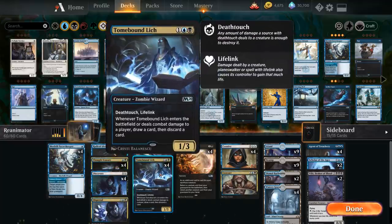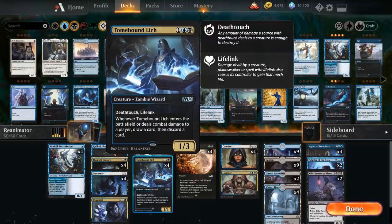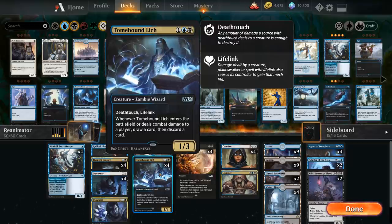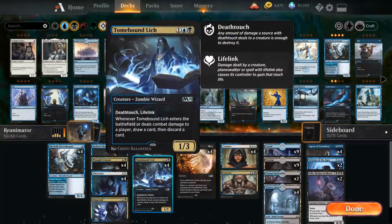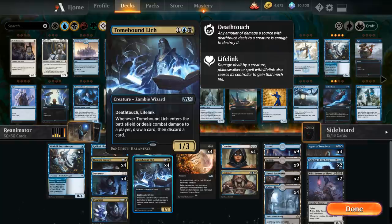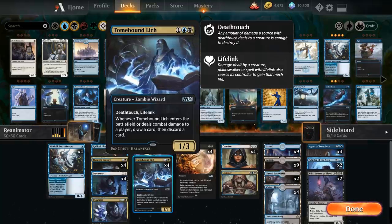A very important piece is Tonebound Lich — 3 mana for a 1/3 Zombie Wizard with deathtouch and lifelink. When it enters or deals combat damage to a player, we draw a card and then discard a card. This helps us discard expensive cards stuck in hand to reanimate later and provides a ton of card selection. A 1/3 deathtouch lifelink is also decent board presence, trading off for larger creatures or gaining life against aggressive decks.